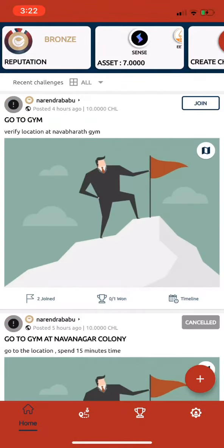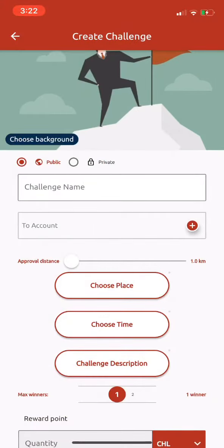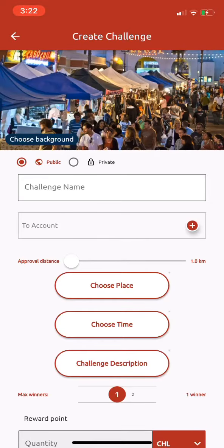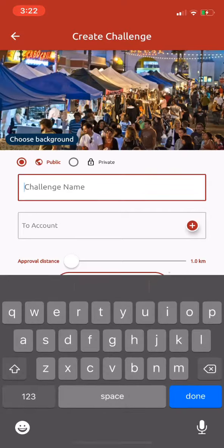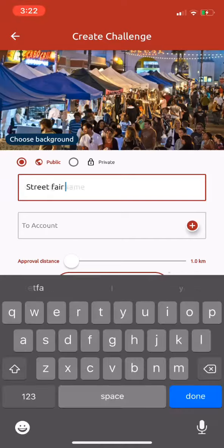And once you're into the application, how you create a challenge is you simply go to the Create Challenge page. I'm going to create a challenge for the Oceanside Street Market. I have a picture of the Oceanside Street Market and I put that into the photo part of the application. Then I go in and I hit Street Fair for the name of the challenge.